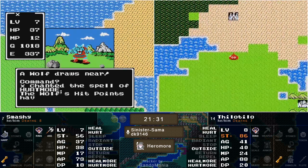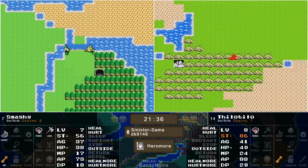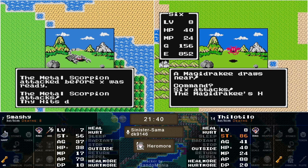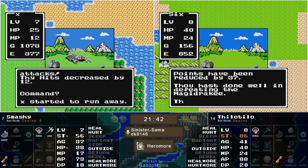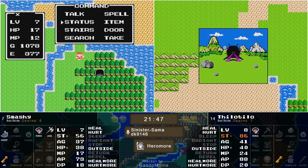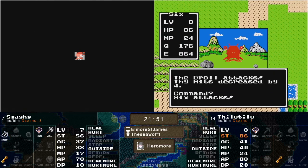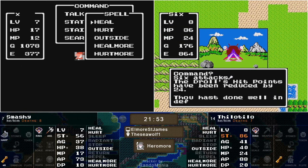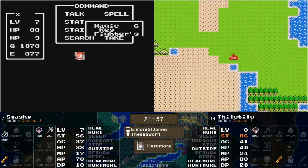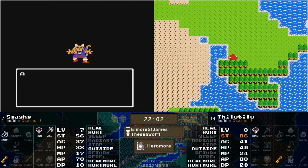Sleep doesn't seem very high. But Smashy's making it through — there's another cave immediately to the east, so we should hopefully have another location checked off momentarily. He's going to get blocked. He could have taken him down with Hurtmore, but he chose not to. Looks like we have found the Mountain Cave.